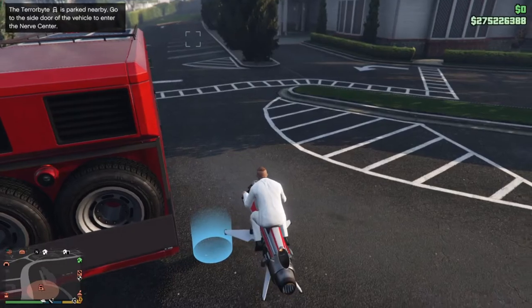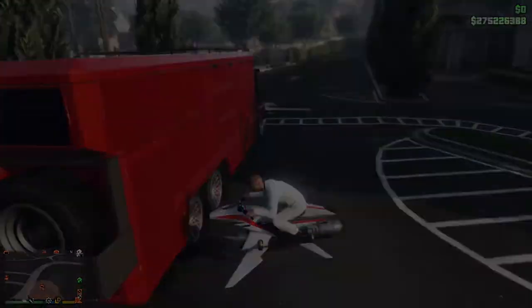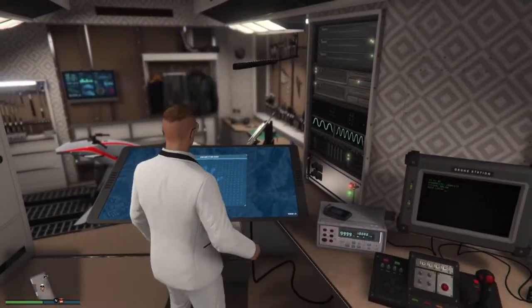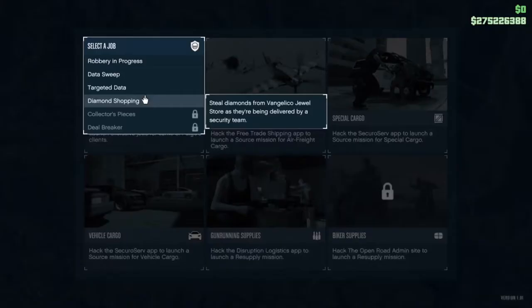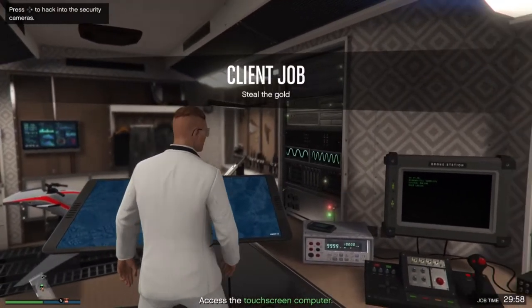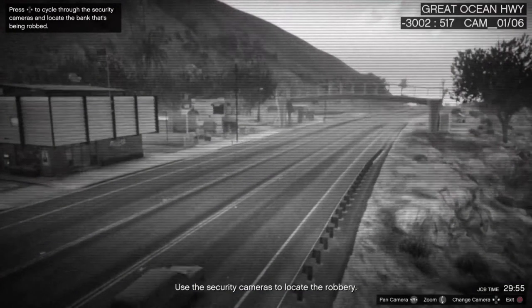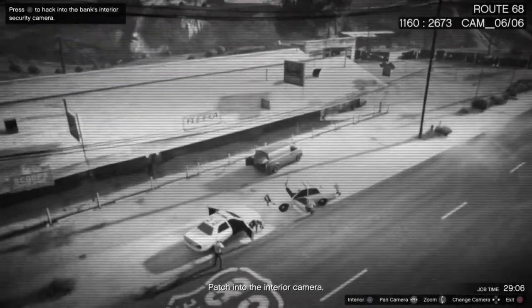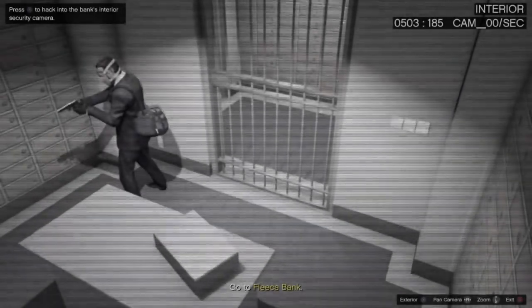Once you've sold your car that sets off the 20-minute cooldown period. Call in your Terrorbyte, jump on your Mk II, head into your Terrorbyte and we're going to launch a client job. There are two client jobs we're going to focus on: robbery in progress and diamond shopping. I'll show you robbery in progress first. Page will basically hack into the camera system and you're going to want to scroll through all the cameras until you get to the robbery in question.